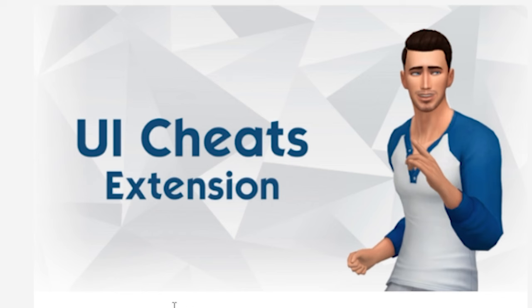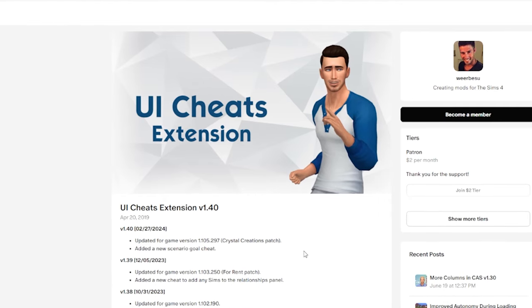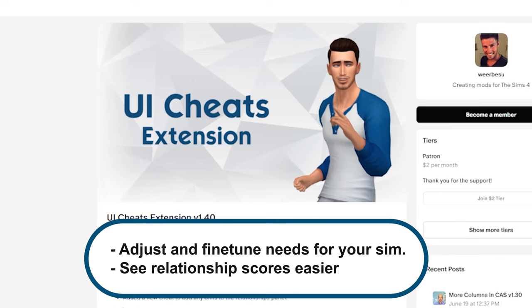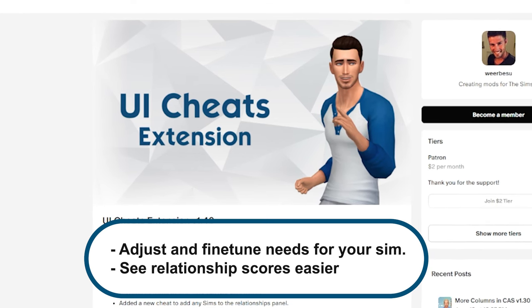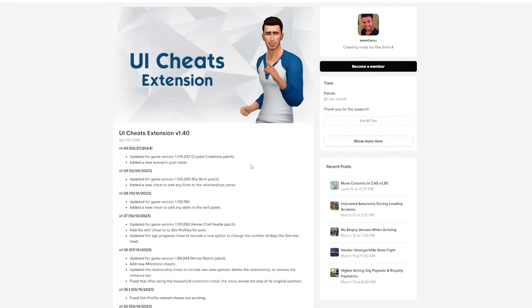Next up, you're going to need the UI Cheats Extension. You definitely want to make sure this is constantly updated because it can break your game if it has not been updated with the newest expansion, patch, or stuff pack, since the UI in The Sims 4 is always changing. This mod specifically allows you to adjust and fine-tune all the needs of your Sims, but most importantly, it really makes it easy to see the relationship scores of your Sims. Highly recommend it — go check out UI Cheats Extension, you're going to need it.